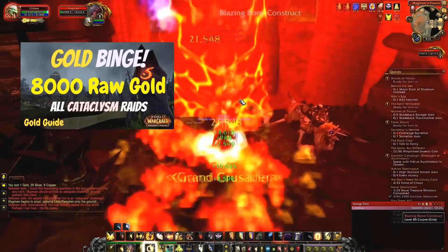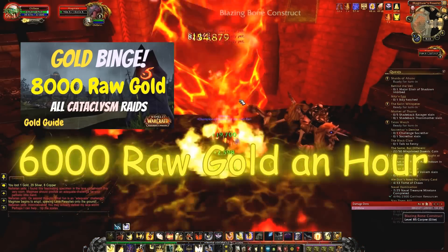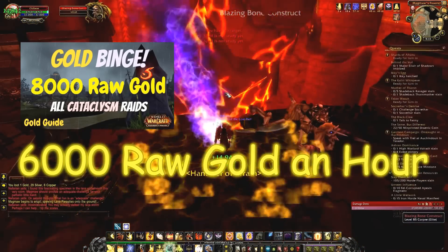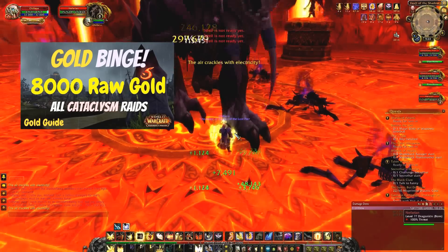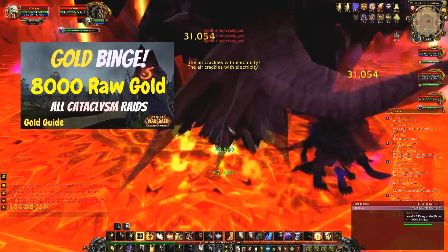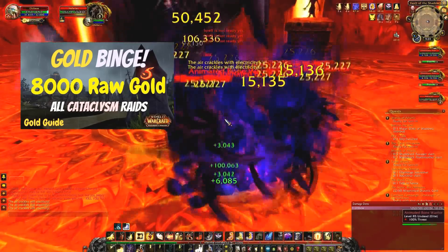If you do Bastion of Twilight and Blackwing Descent and then do it again on another alt, that is 6,000 raw gold an hour — because it's 1,500 gold each. I've been doing that on my main and also on my Hunter and I've been making a killing. The more characters you have doing it, the better. Those two raids are really fast, so I'd highly recommend doing those.